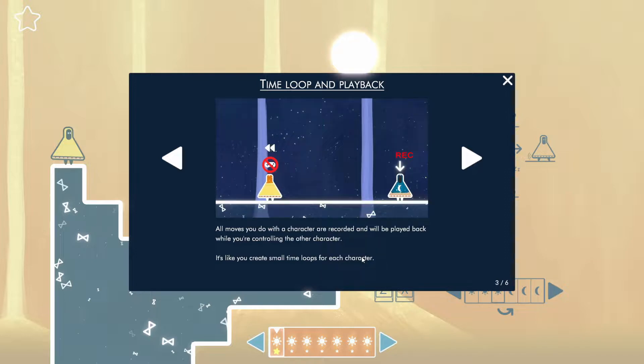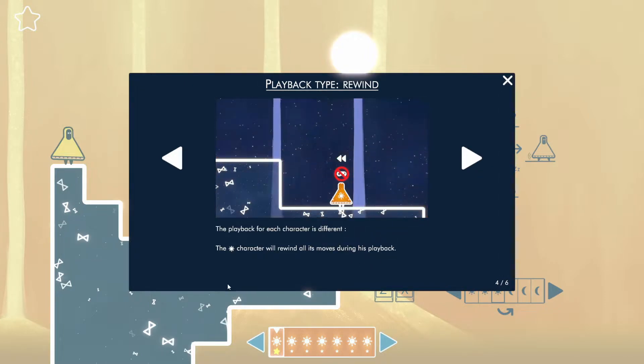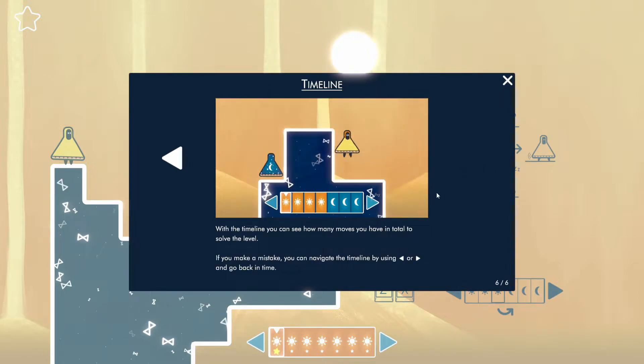I have a very particular history that leads me to think of this in a different way. The playback for each character is different. The sun character will rewind all of its moves during its playback. The moon character will come back to its original position and replay — play forward — all of its moves during its playback. So with the timeline, you can see how many moves you have in total to solve the level. If you make a mistake, you can jump around the timeline.